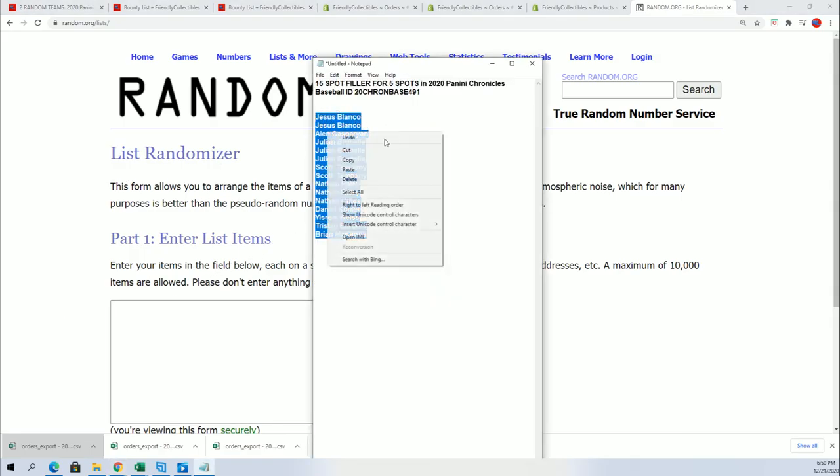We're looking for the top 5, everybody. Here we go, 7 times through. We're going to hit the button 7 times and see what we have here. Lucky number 7.